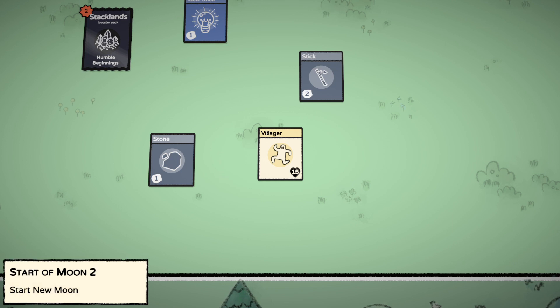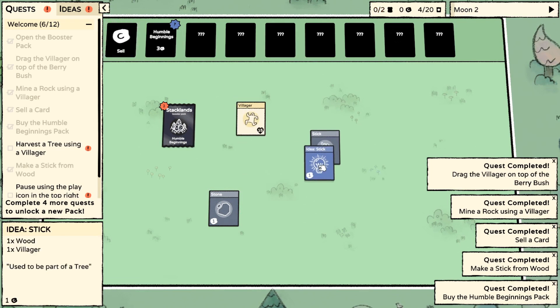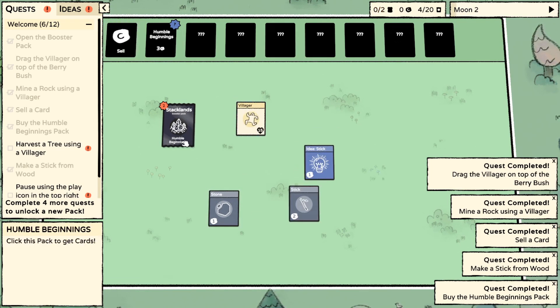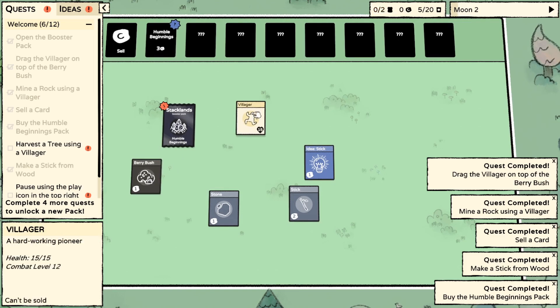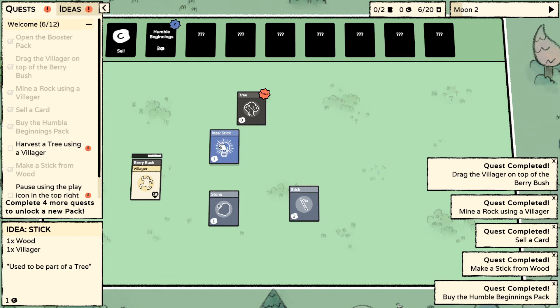Panic, panic - start new moon. Have an idea with a stick? Stick idea. A berry bush - sure, I'll get you food. And a tree. Harvest a tree using a villager. I will, after I've made sure I've got enough to eat next month.